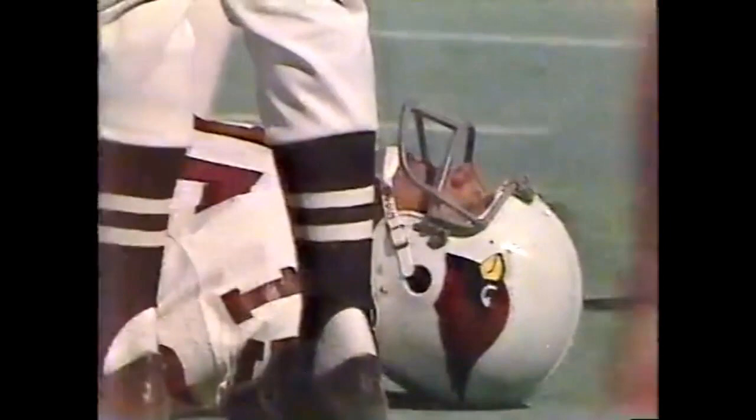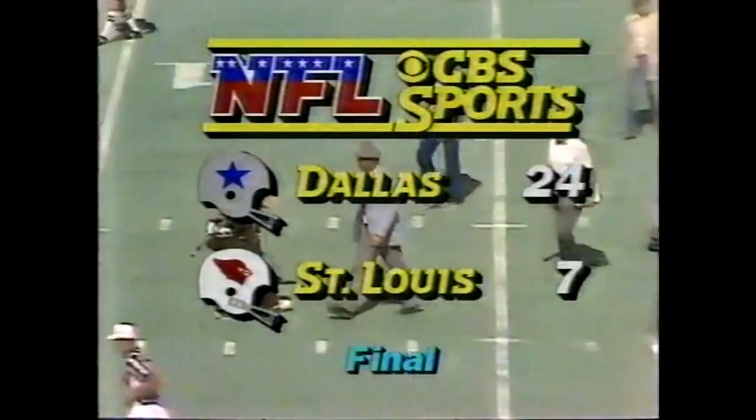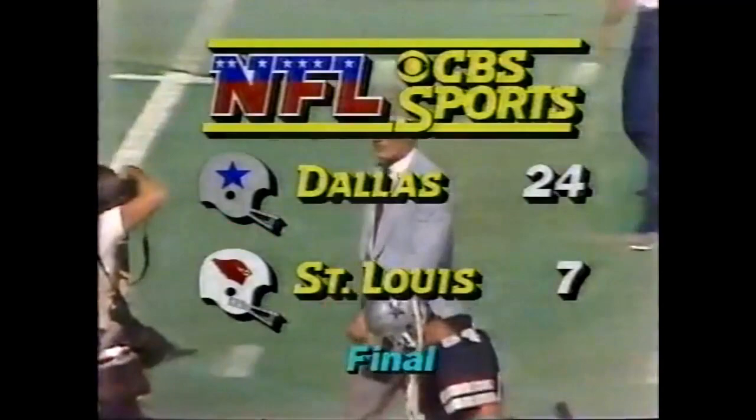The game is over. The Cowboys have won. Dallas will go to Minnesota to play the Vikings, if there is indeed football next weekend. The Cardinals will visit Washington to face the Redskins. Tom Landry, victorious coach. 24-7 the final score. For Roger Staubach, this is Dick Stockton saying so long from Busch Memorial Stadium. Once again the final score: the Cowboys 27, the Cardinals 7.